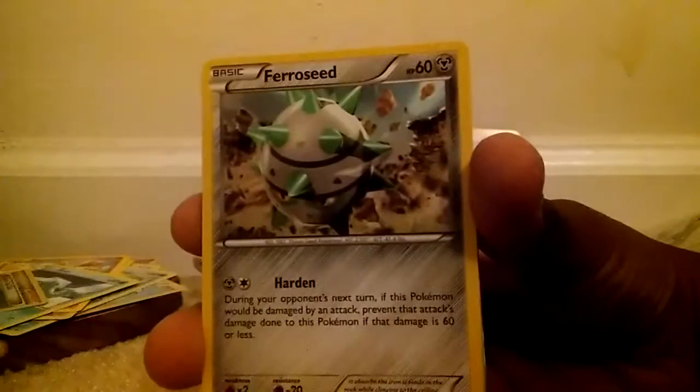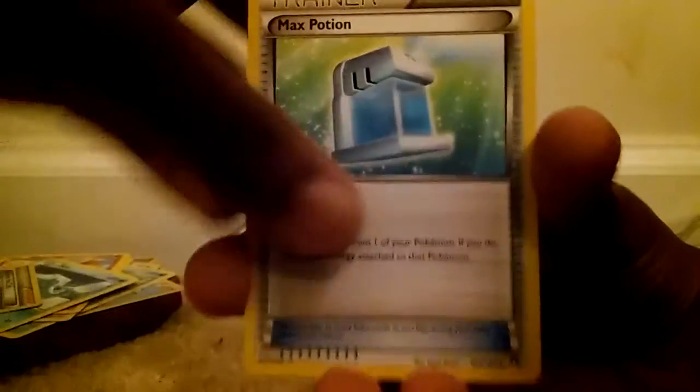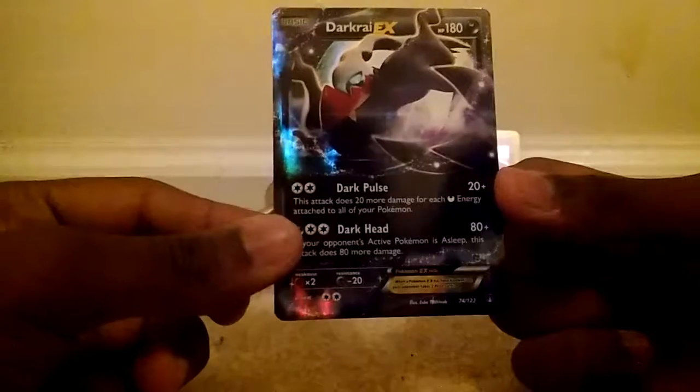A Furfrou, a Ferroseed, a Trubbish, an Electabuzz — I like that art — a Max Potion, a Bayleef, a Sudowoodo, a Reverse which is a Seel, and a Rare is a Darkrai EX! Let's go! That's really nice. I'm pretty happy — I am satisfied with this tin now. I'll take a Darkrai EX from Breakpoint.